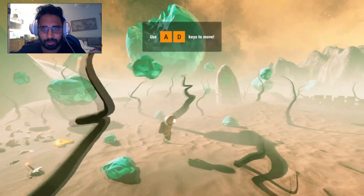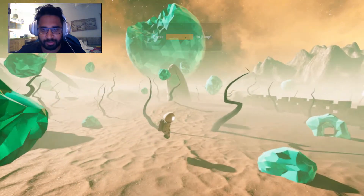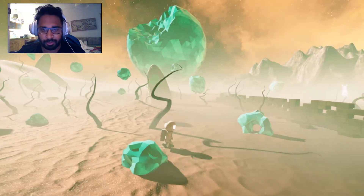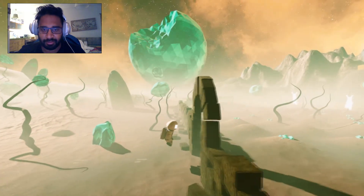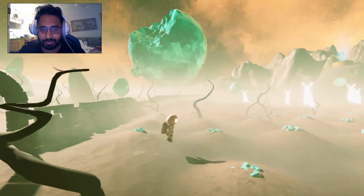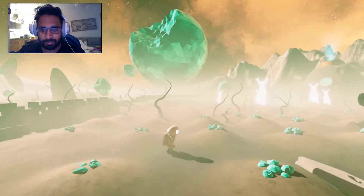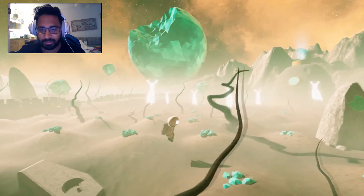We are moving with A or D and jump with space. The environment here is so amazing. I think the graphics are really well done — really well made.